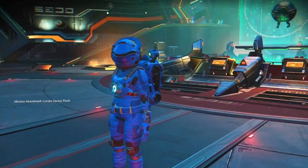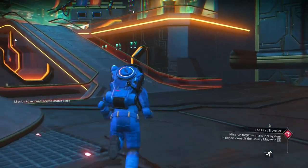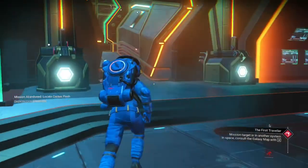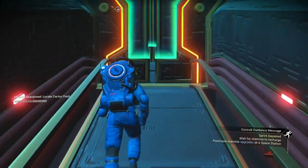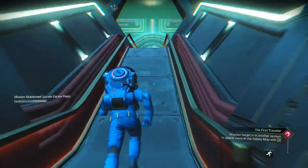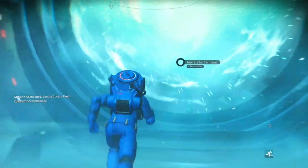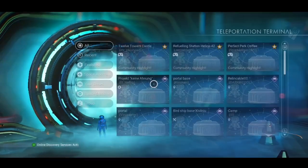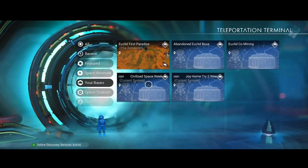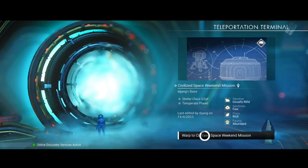Let's destroy the bases we made — let me show you the cleanup. Like in your house when you play a game and take all the toys out — when you're done you put your toys away. The equivalent of that is taking down the bases after you've made them. First I had the original civilized space weekend mission base — let's warp to that.